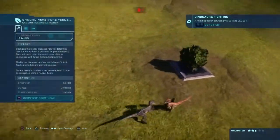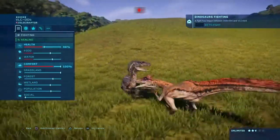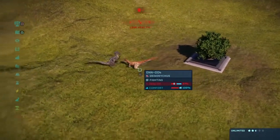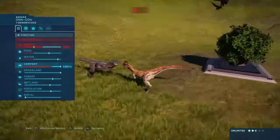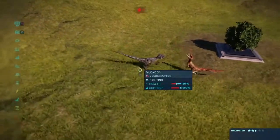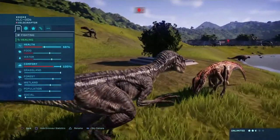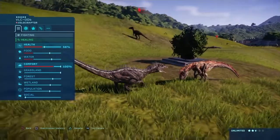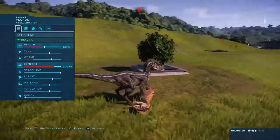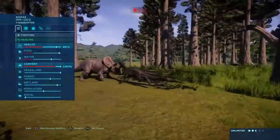Deinonychus and Velociraptor — we've got the male JP3 Raptor at 56%. Oh, he's not as strong as Deinonychus; they'll probably go one more bite and call it off. But no — Velociraptor managed to kill the Deinonychus. Very nice, the JP3 Raptor is making his mark. However, he is still in danger because the Bull T-Rex is still here. Indoraptor destroys the Taurosaurus — Tauros didn't even get a hit.